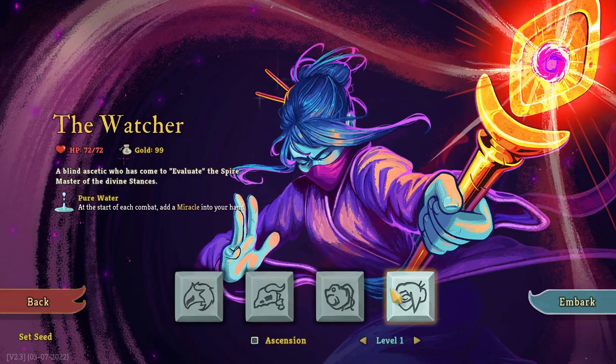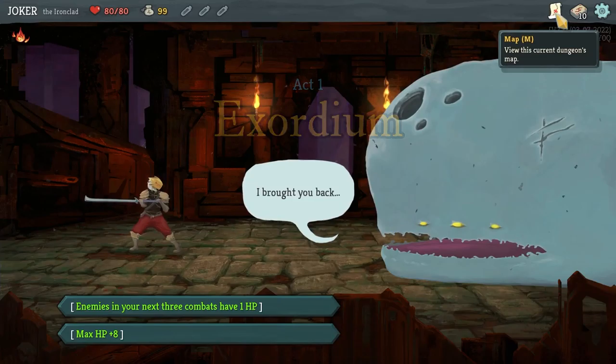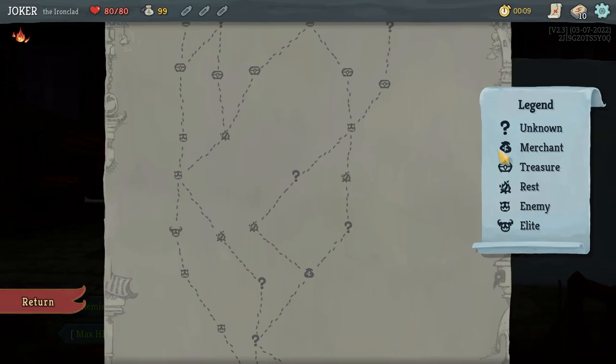Each round you will choose one of the 4 characters, with initial cards and a unique relic to start the game. Your goal is to kill all the monsters, reach the top of the spire, and slay the boss.